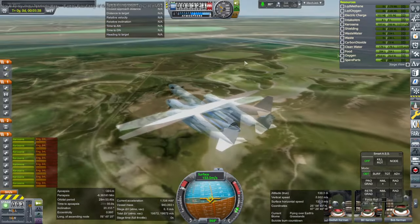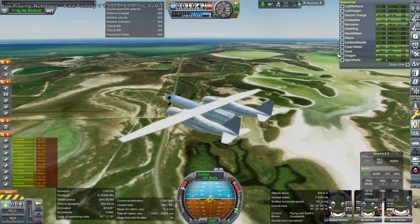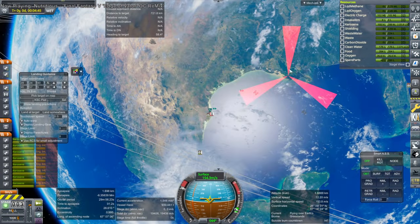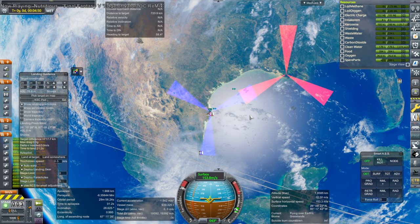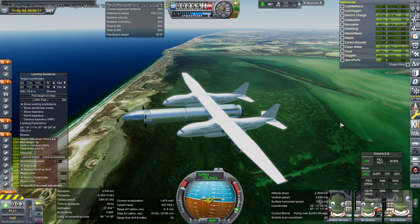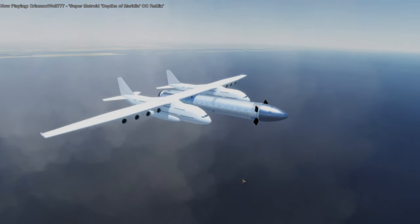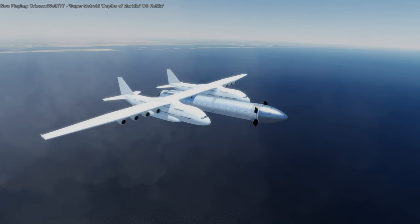The concept is that Super Heavy, instead of turning around and coming back to Boca Chica using extra fuel, would continue downrange and land in Louisiana. Right now Starship doesn't have much payload capacity, but if Super Heavy can give it a few more seconds of boost and doesn't have to reserve fuel for boost-back, Starship could save that fuel and carry a heavier load — I was estimating hopefully maybe 50 tons extra.